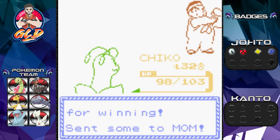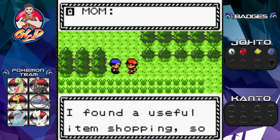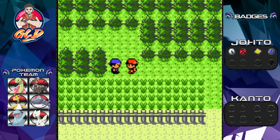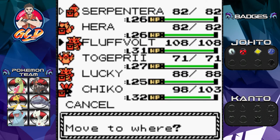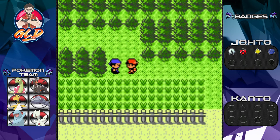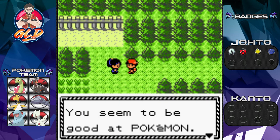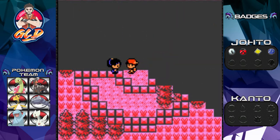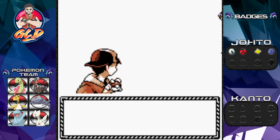We're at level 26 and we gave Totodile the Experience Share just so it can start growing because we're gonna be needing it pretty soon. Mom found a useful shopping item. In this area you can actually find Miltank and Tauros — I'd recommend getting one. If it was up to me I'd get the Tauros because it can learn a lot and it's pretty tough.